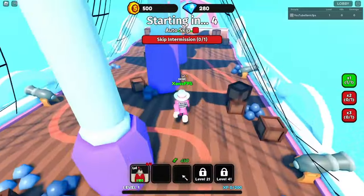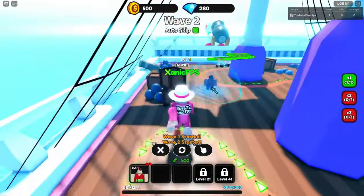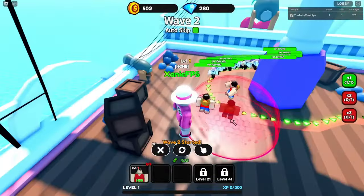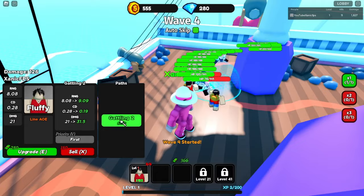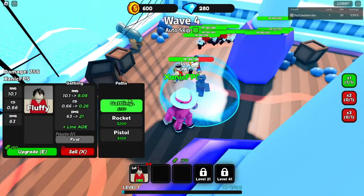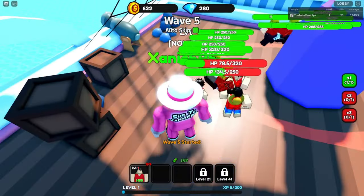We're here and this map is actually kind of tiny. We started with 450 dollars. Let's auto skip - enemies come in from the right, so let's place units here. I'll place three of them just in case, and get my gatling. Wait, upgrading - they're kind of getting through already.